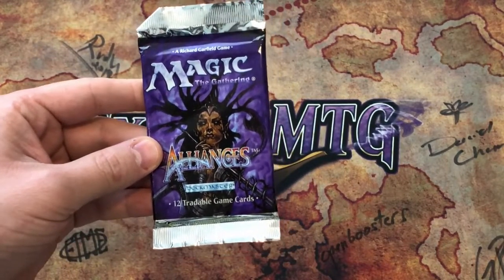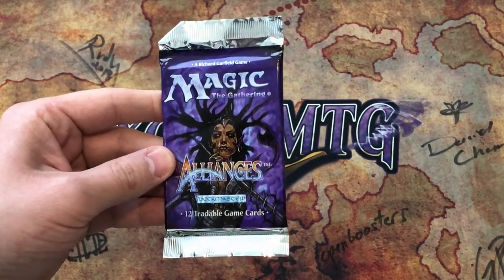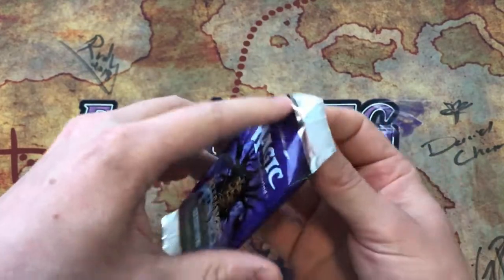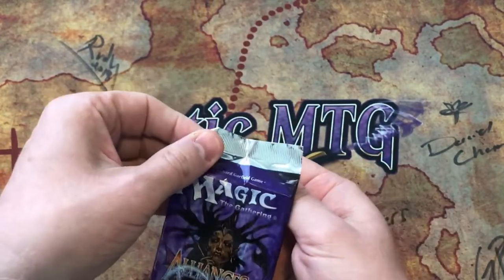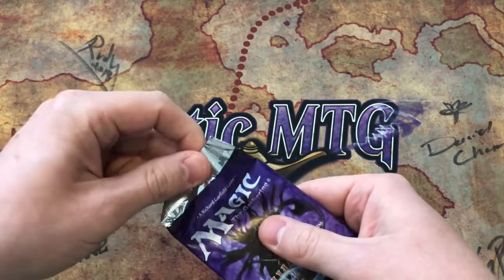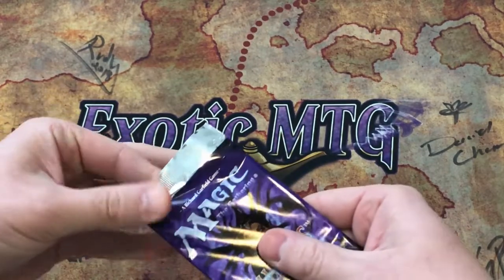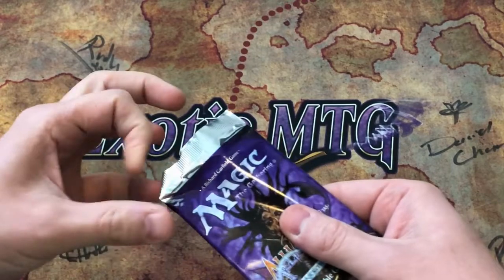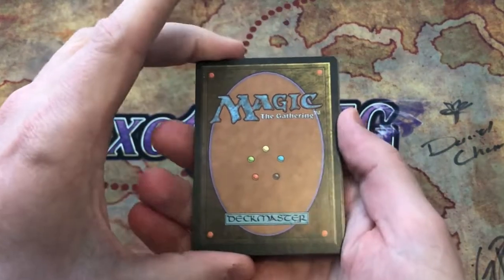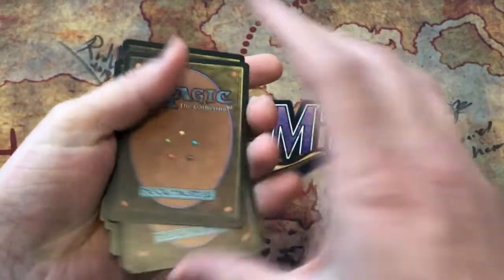Congratulations to the sponsor — I think this is one of two packs I had of Alliances. No matter what's inside, I believe he will be very happy, because not every day you get pack-fresh cards from Alliances. The art is going to be on this side, so we're going to avoid seeing the uncommon there — don't want to spoil any of the anticipation. Alright, so the fourth card in here is going to be the rare, so we'll put that into the back.